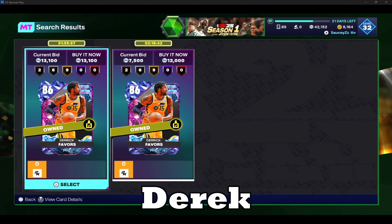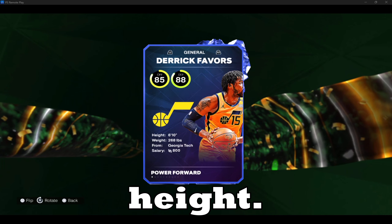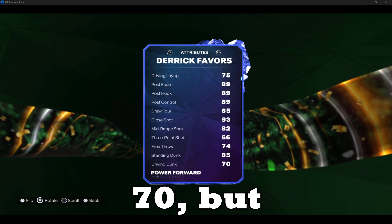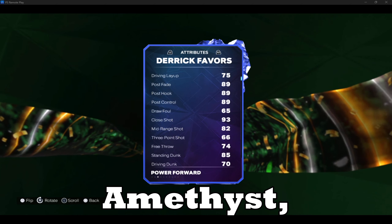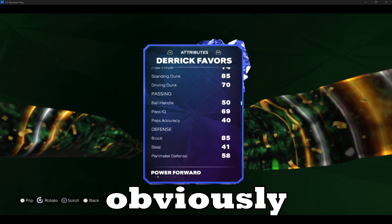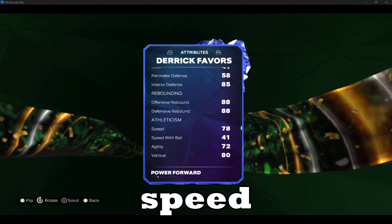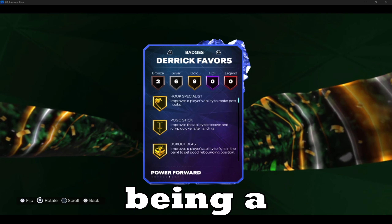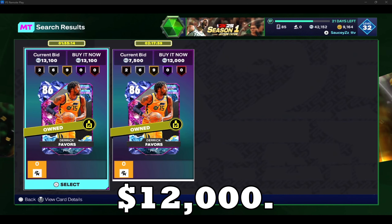At number nine, we have Derek Favors, who is my backup center even though he is a power forward. He is 6'10", so he has good height. Offensively he is good — the only thing that's missing is his three-point shot being above 70, but I'm still able to hit green shots with him in games at a 66. If you can hit shots with AD at Amethyst, you can hit shots with Derek Favors. His jump shot is a lot easier to time. His interior defense is really good, and he's a 78 speed with 86 strength stamina. He still has badges to back it up as a Sapphire, so this card is definitely a top 10 pick — and he's very cheap to get for under 12,000.